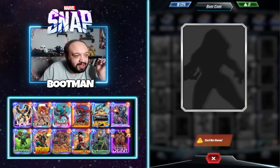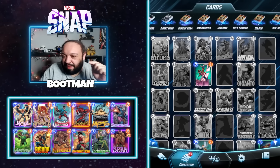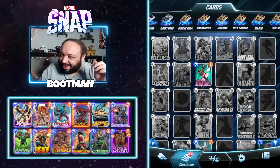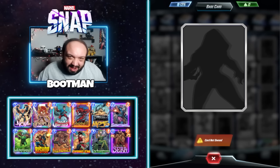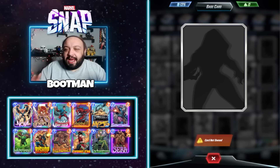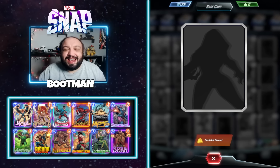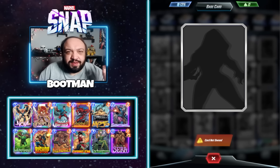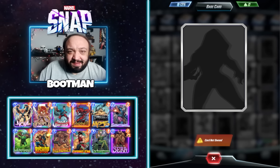Let me know down in the comments which cards you're excited for and which ones you're saving tokens for. I'm most excited for Ghost, and it does look like she's coming pretty soon — you can see her silhouette on the unowned cards screen, so I'm pretty confident. I'll link snap.fan below in case you haven't checked it out. If you're new here, subscribe, ring that notification bell, and join our Discord server linked in the description. Help me reach 5,000 subscribers by the end of the year!